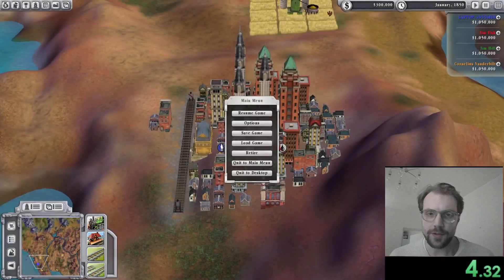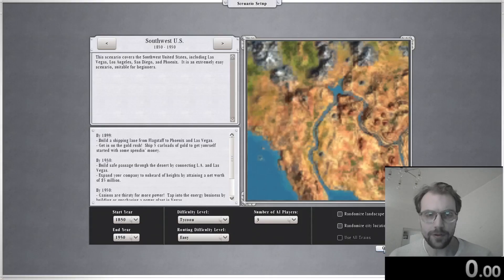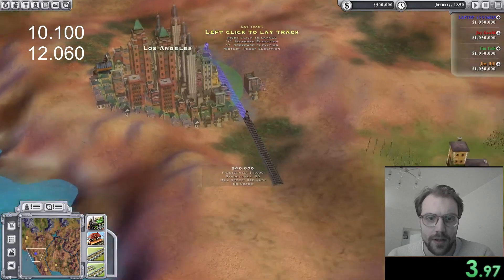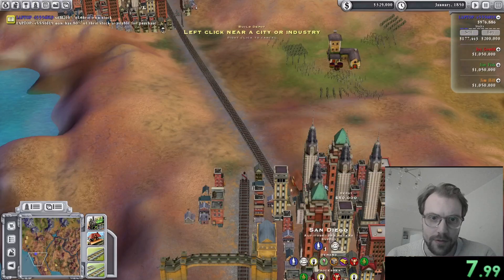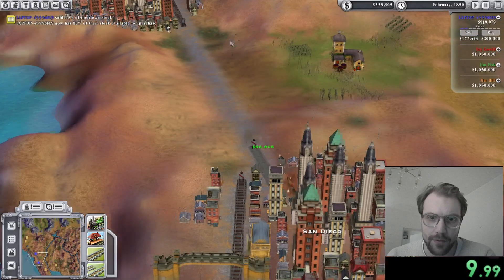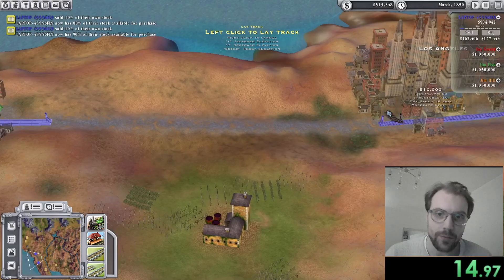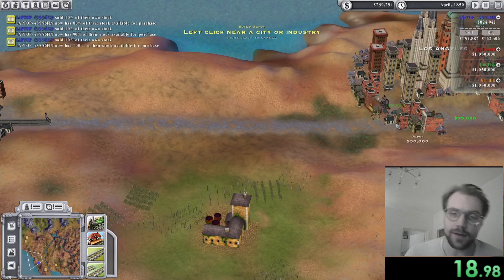Hello everyone and welcome to my new speedrun on Monopoly Sid Meier with no single gate glitch. I recently did a run on Great Britain but I realized that my run with all objectives Monopoly was actually quicker already on South West, so I figured this is just better and here it is.